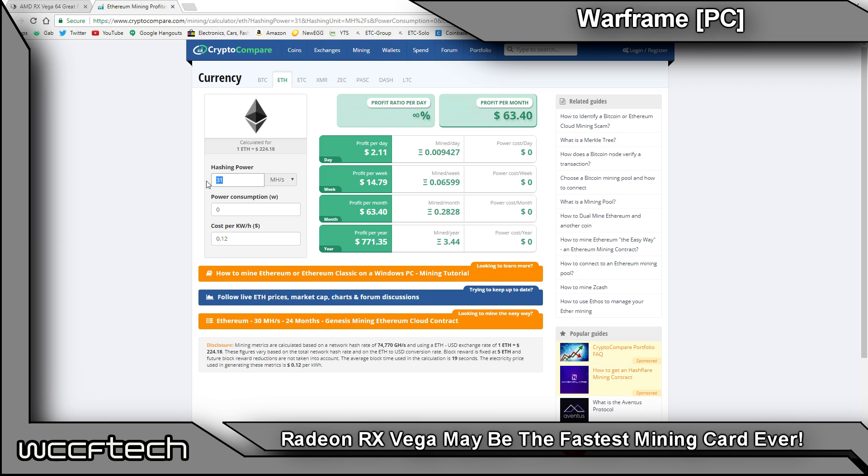The RX 480 is steadily losing ground. When we first started, a custom one could get you 29 megahashes, which netted around $1.98 per day and $13.84 per week. But right now it's dropped down to roughly 27 megahashes, which gets you $1.84 a day or $55.22 a month.